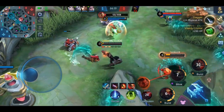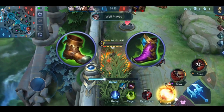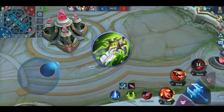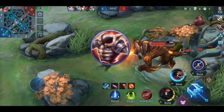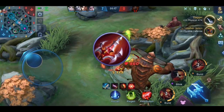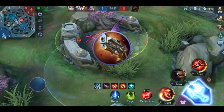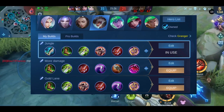Last is his build. As boots, use either warrior or tough boots depending on whether the enemy deals more physical or magical damage. His first core item should be Blade of Despair — it has the highest physical attack bonus of all items, making it perfect to increase Granger's first skill damage. Brute Force makes him more sustainable in ganks and increases movement speed for faster rotating. Next is Endless Battle for physical attack, more HP, lifesteal, and movement speed. Other options include Hunter Strike for movement speed after dealing damage, Malefic Roar for more damage, and Queen's Wings or Immortality as defensive items.